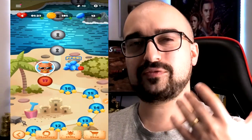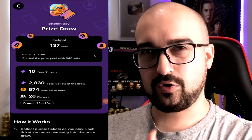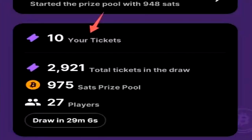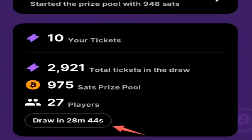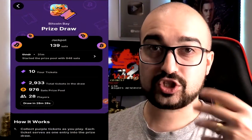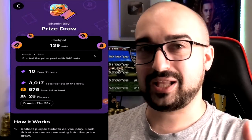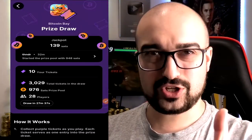You're probably wondering what exactly the ticket system does. If you're going to use Bitcoin Bay, you need to understand this critical feature. Tapping on the tickets button brings you to the Bitcoin prize draw area. There's a jackpot area where you can win 138 Satoshis. You can see how many tickets you've entered into the giveaway — mine is 10 at the moment — the total tickets entered, the size of the overall prize pool, the players entered, and the time remaining. Essentially, every single hour on Bitcoin Bay they have a Satoshi giveaway, and the more tickets you generate by playing their games, the higher your chance of winning more Satoshis.